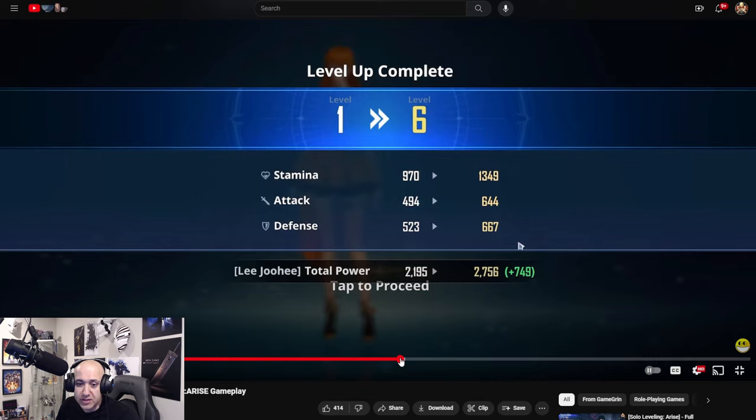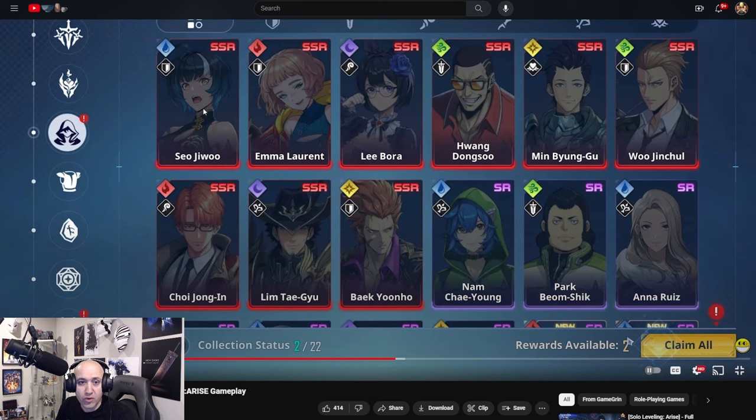Let's check out some of the SSR heroes. This looks like an original character — both tanks. Lee Bora looks like an original character. We know Dong Su is part of the show — or Manhwa — he's a DPS. We know Min is the best healer. Woo Jin Chul is also a tank. Chou is a caster. Lim is range attack. Yon-Hoo is a tank. They've got elements too — dark and light. And then the rest are SRs.